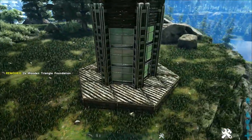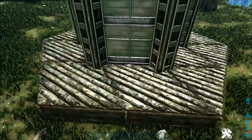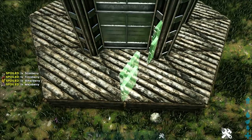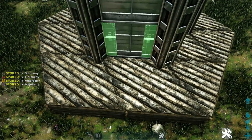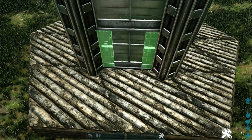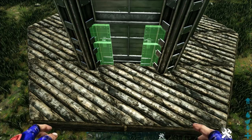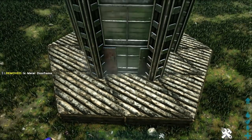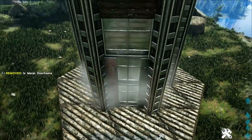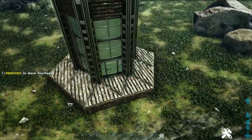You should now have something that looks like this. Next, go back in front of one of our greenhouse walls and get out a metal door frame, snapping it to the wooden triangle foundations we just placed so it doesn't destroy the greenhouse wall behind it. Rotate through snap points carefully to make sure it's in front of the greenhouse wall and on the wooden triangle foundation. Add two more metal door frames on top, then continue doing this on every side of the build.